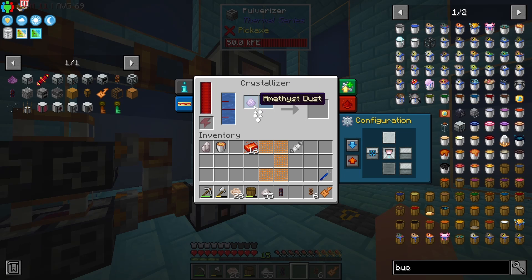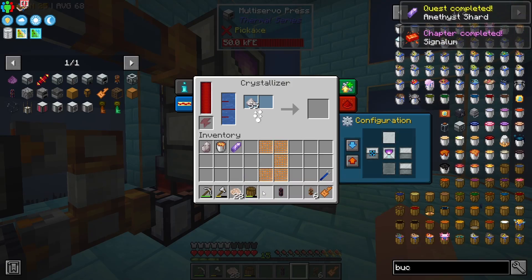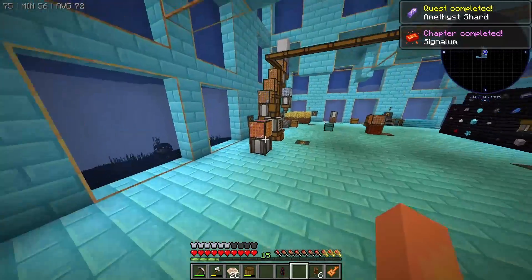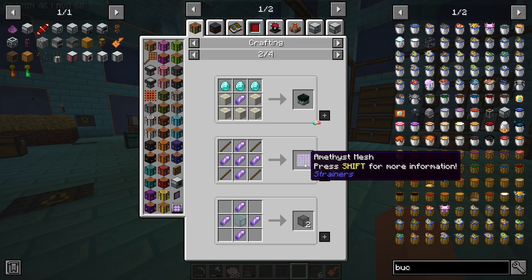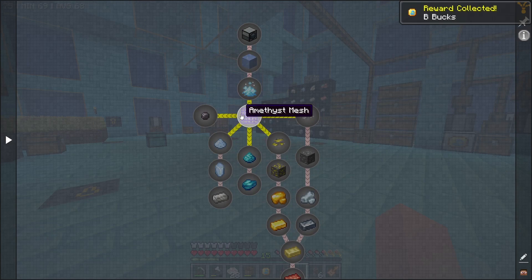Once it's available we're going to take the amethyst dust and put it back into the crystallizer to get amethyst shards. We kind of just need to repeat this process for a bit until we have at least five amethyst shards to unlock the amethyst mesh, which is the next tier up above the bronze one.